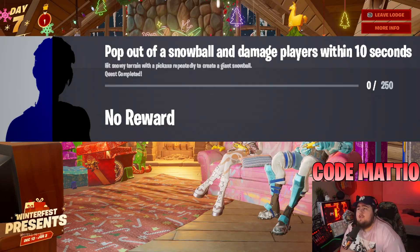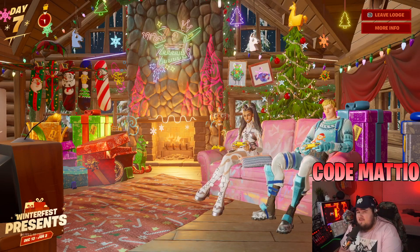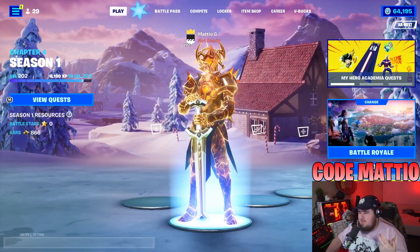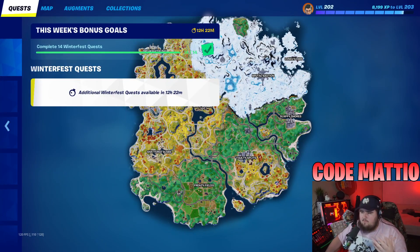Next, Pop Out of a Snowball and Damage Players Within 10 Seconds for 250 damage. To make a snowball, hit the snow in any of the snowy areas in the top right of the map, get in it, roll toward an enemy, and deal 250 damage. It might be a little hard in regular lobbies, but bot lobbies are definitely easier — there are lots of enemies landing at Brutal Bastion and Lonely Labs.